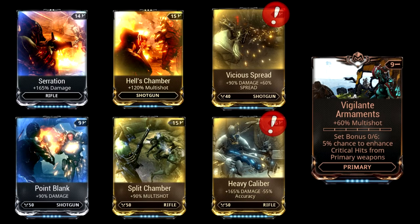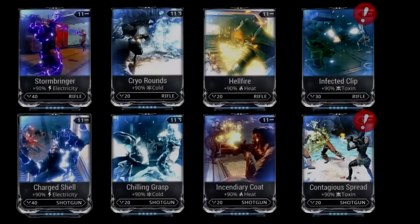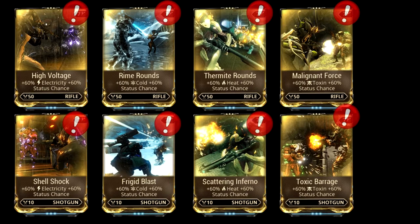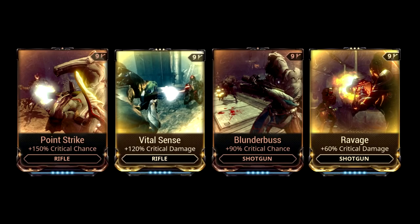Primary Weapon Mods — Raw Damage Mods: Serration, Point Blank, Vicious Spread, Heavy Caliber, Hell's Chamber, Split Chamber, Vigilante Armaments. 90% Element Mods: Charged Shell, Chilling Grasp, Hellfire, Contagious Spread, Stormbringer, Cryo Rounds, Incendiary Coat, Infected Clip. 60/60 Mods: High Voltage, Rime Rounds, Thermite Rounds, Malignant Force, Shell Shock, Frigid Blast, Scattering Inferno, Toxic Barrage.